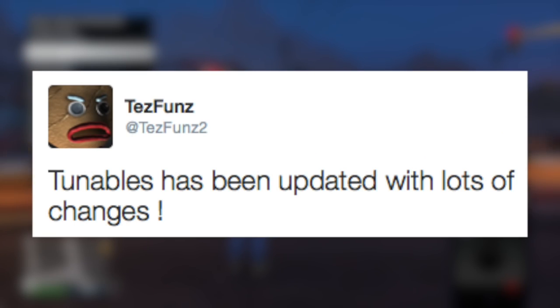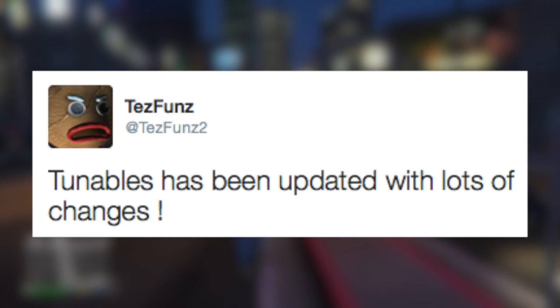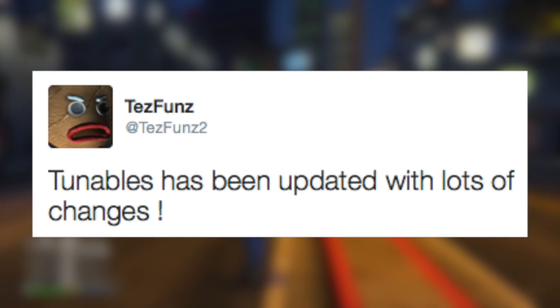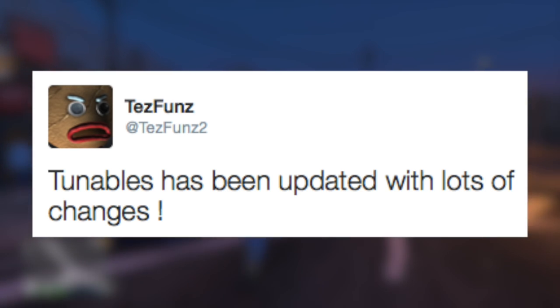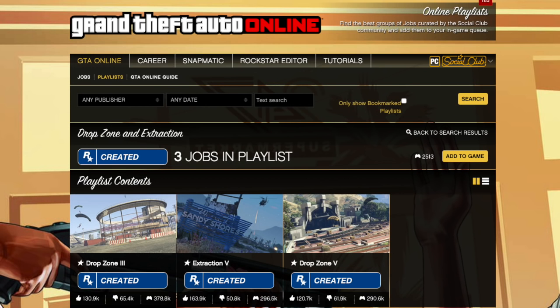According to FundMW2, the tunables — files that Rockstar can change basically with a flip of a switch — have been updated with lots of changes. I'll report back if we find out what those changes possibly mean. There was also a new playlist added with this event weekend: double cash and RP adversary modes, which are going to be Drop Zone and Extraction.